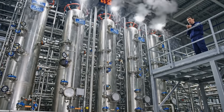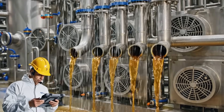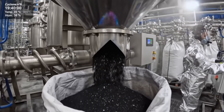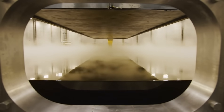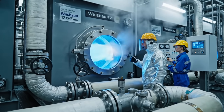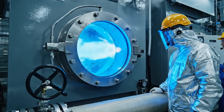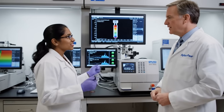Essence flow 110 barrels, clear. Diesel cut stable — hold tray temp. Carbon yield 34%, black as hell. Bags filling, switch in 5. Flame stable at 42 megawatts. Excess gas 0, full loop. Batch 447 green across the board. Release to storage — high spec confirmed.